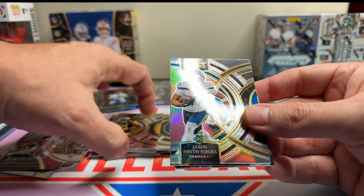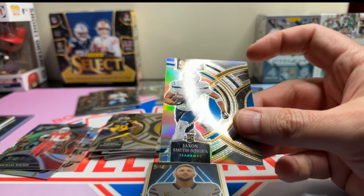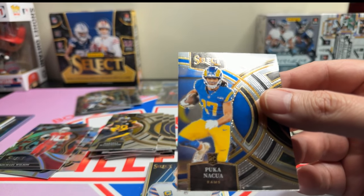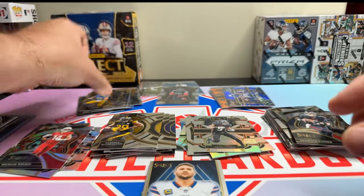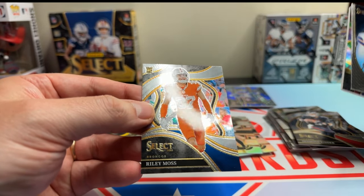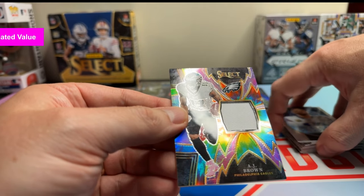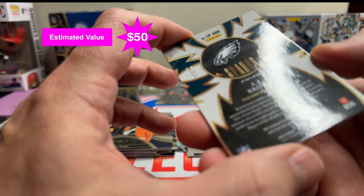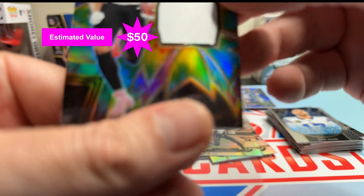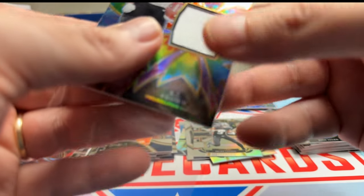Now if we can get an XRC in the other pack, that'd be super sweet. We got Darnell Washington, a JSN silver — let's sleeve that up. And I need to sleeve up this Puka, even though it's got that line on it. We got a Josh Allen Neon, a Riley Moss club level, and an AJ Brown — is that a tie-dye? Out of 25. So that is a tie-dye. Very nice box.